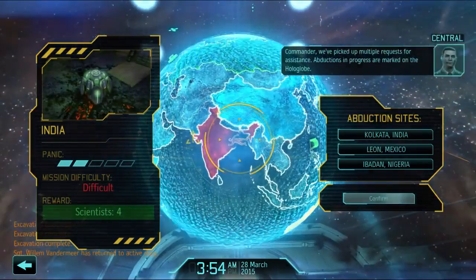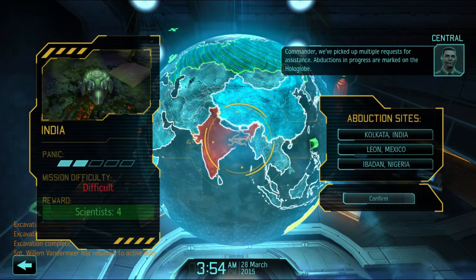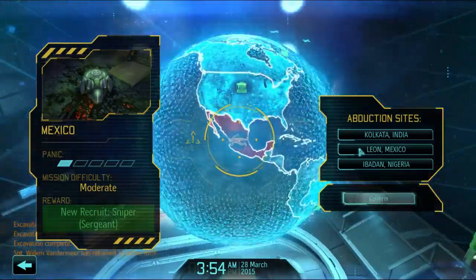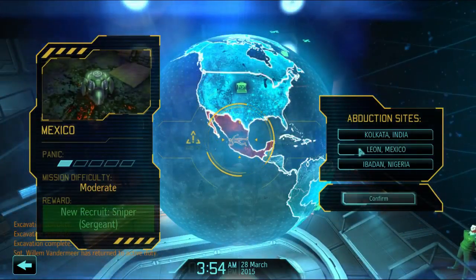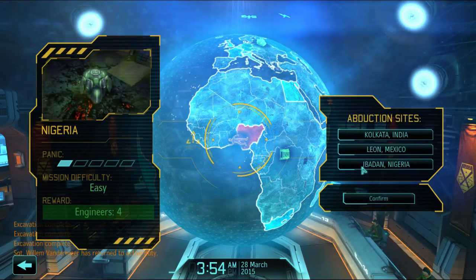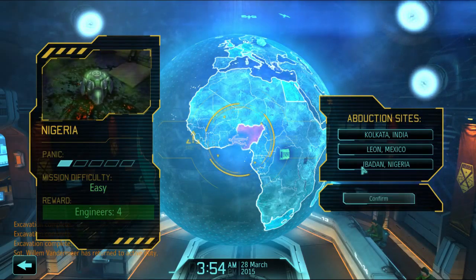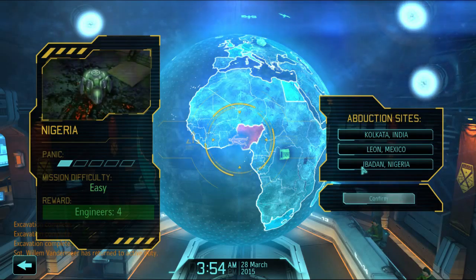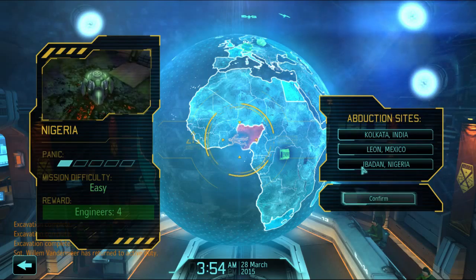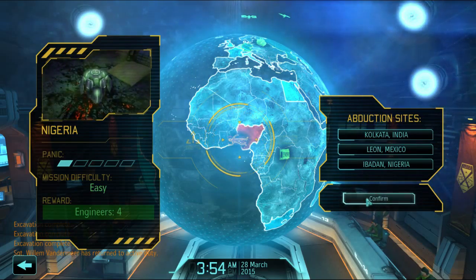View abduction sites. We picked up multiple requests for assistance — abductions in progress are marked on the hologlobe. Calcutta, Leon, Mexico. One of the things we're looking at is getting extra bits and pieces for building things, and we aren't going to be getting anywhere with building things if we don't have any engineers. So I am going to go to Nigeria. Onward.